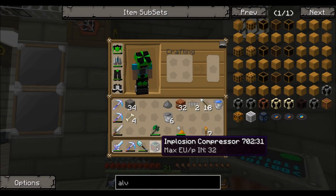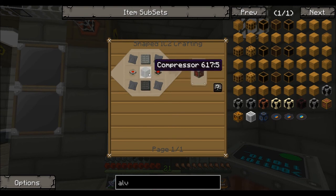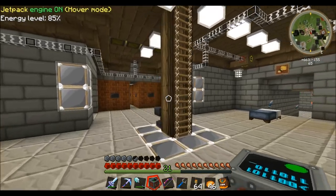Then you're going to need to put your implosion compressor in. Here's the recipe for that - it's pretty easy: advanced alloy, advanced machine blocks, then a basic compressor, and whatever combination you want to use.